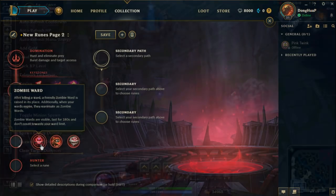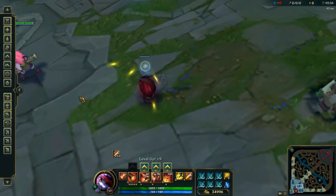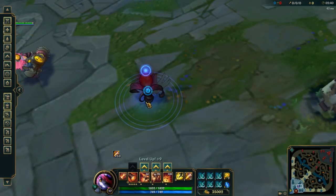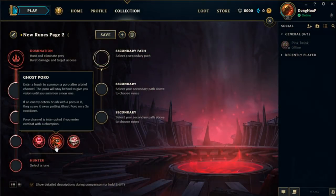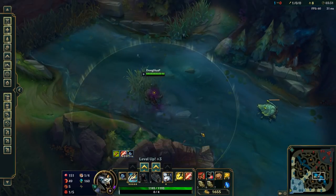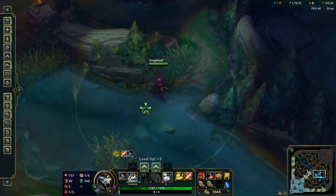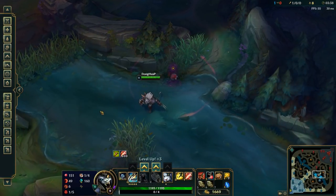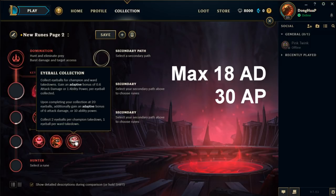Sudden Impact gives you Lethality and Magic Penetration after exiting stealth or using a blink, slash, or dash type ability. In the second slot, you have Zombie Ward — a ward that lasts three minutes, has one HP, and is visible to enemies. Zombie Wards are created when you destroy an enemy ward or when one of your wards times out. Wards created by killing opponent's wards do not count towards your ward limit. Ghost Poros are spawned when you sit in a brush for about two seconds. They last the entire game, but can be scared off by an enemy champion entering the brush — whenever you enter a new brush, you begin a channel that replaces your old Poro. Eyeball Collection gives you a decent amount of adaptive stats every time you kill an enemy champion or enemy ward, capped at 20 with additional stats at cap.